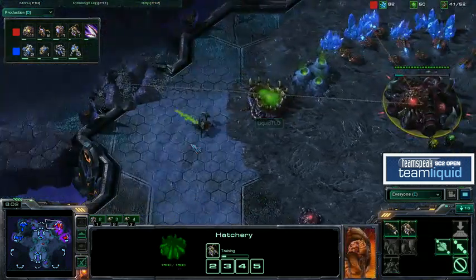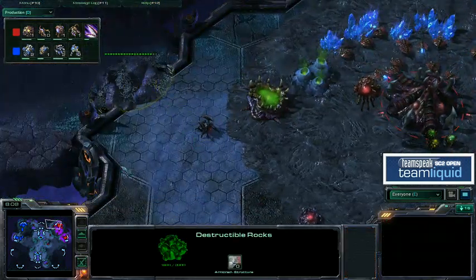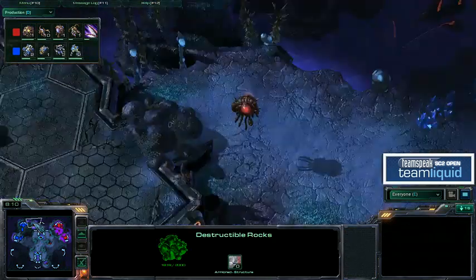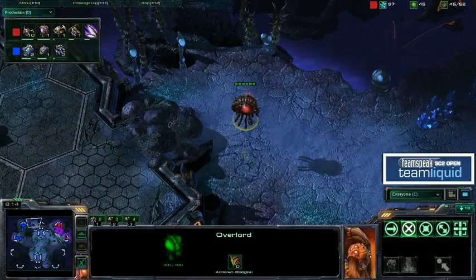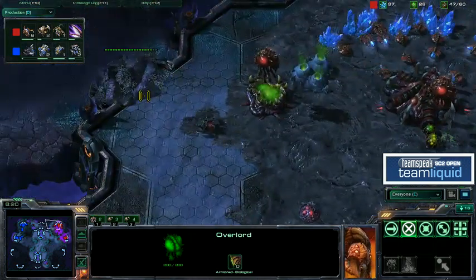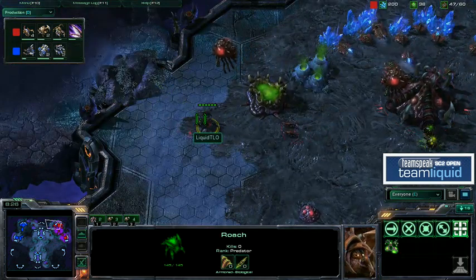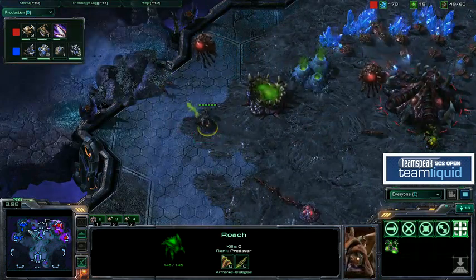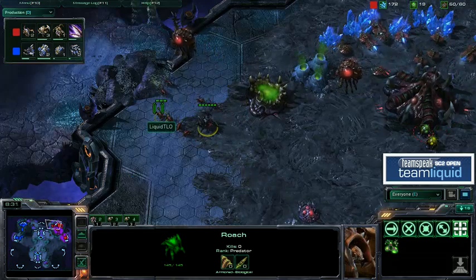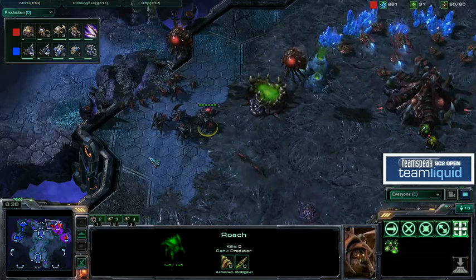He's actually got a Roach going for the back rock — so maybe he's going to try to get the upper hand there at the back door. Roaches really clean up Marines; it's just the bunker that kept Druby alive. So if TLO can push out a bunch of Roaches, take down the back door of Druby and get in there to fight a one-on-one Speedling-Roach against Marines, he'll be able to do significant damage.